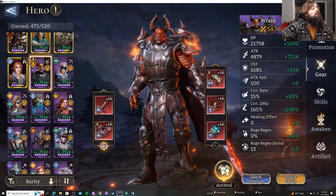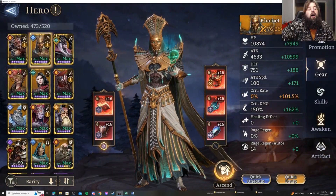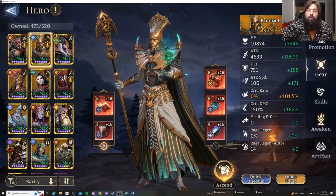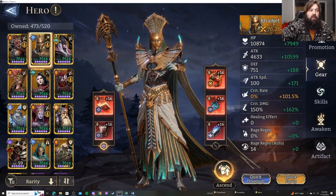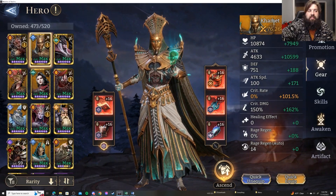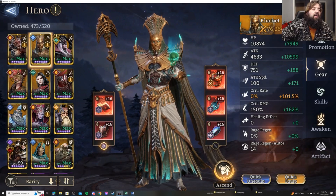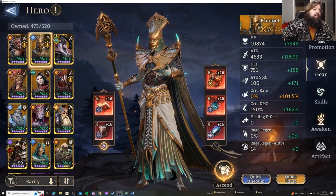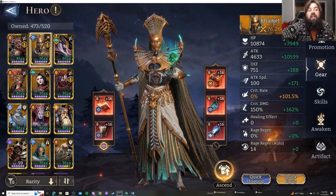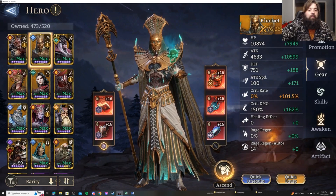When it comes to Rage Regen, I thought the Rage Regen percentage was going to affect the auto Rage Regen, because that made sense to me. A percentage off of 14 would make sense — if you had 50%, you'd get 7 Rage Regen per second; if you had 100%, you'd get 14. That made terrific amounts of sense to me.